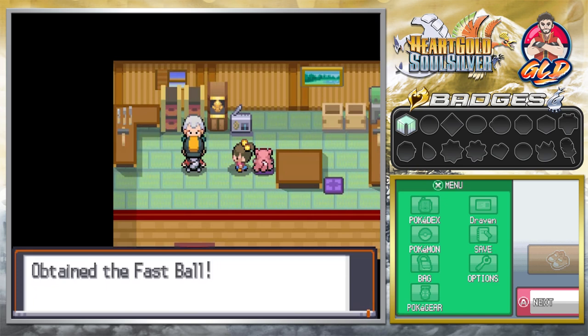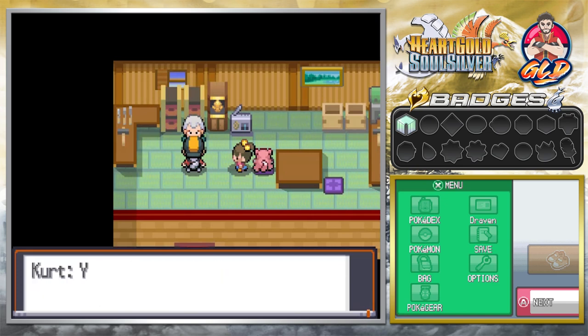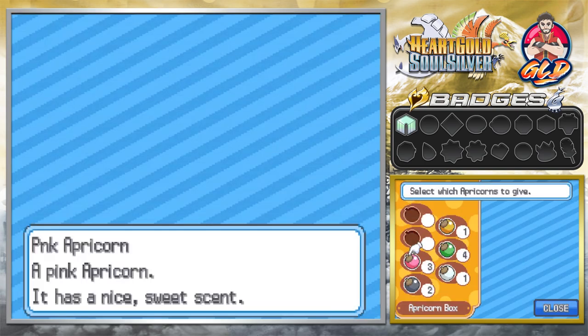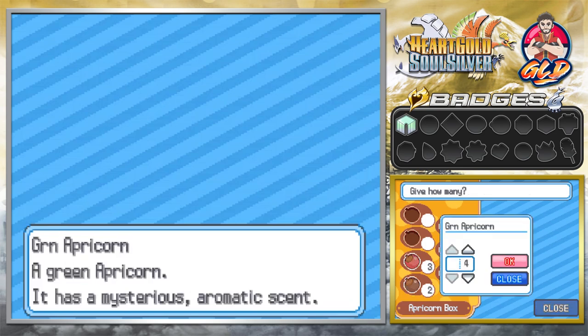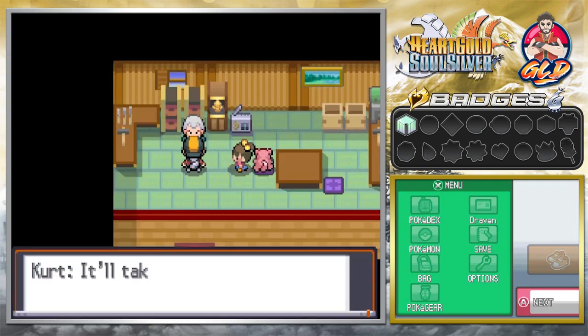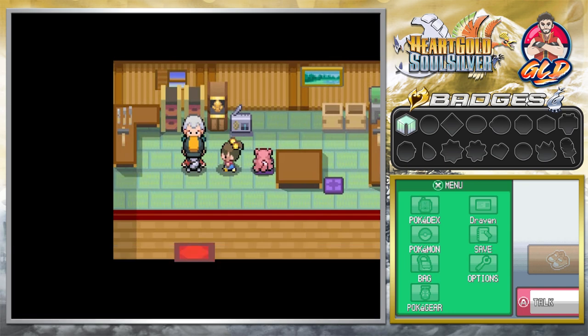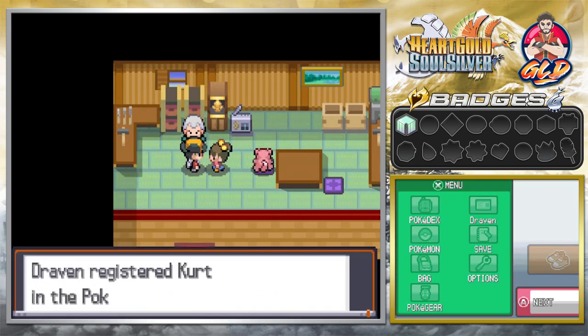Kurt says: 'You handled yourself like a real hero. Team Rocket was disbanded by a boy called Red three years ago — now that they've come back, I have a bad feeling about it. It would please me greatly to make Pokeballs for a trainer like you, Draven.' And here we get the Fast Ball — specifically made for fast Pokemon. We give him four Green Apricorns and he'll make them all, just taking a day or two. And right there we got Kurt's number as well.